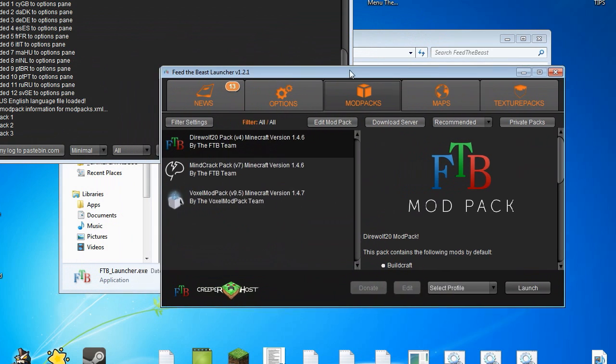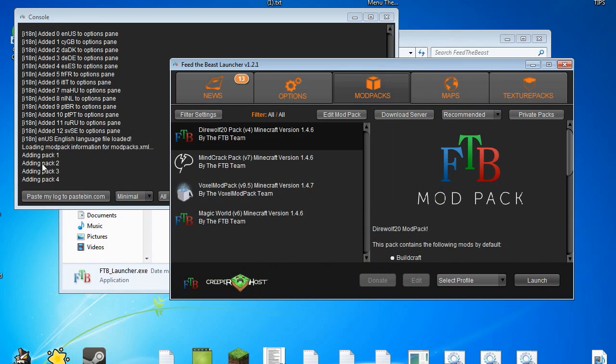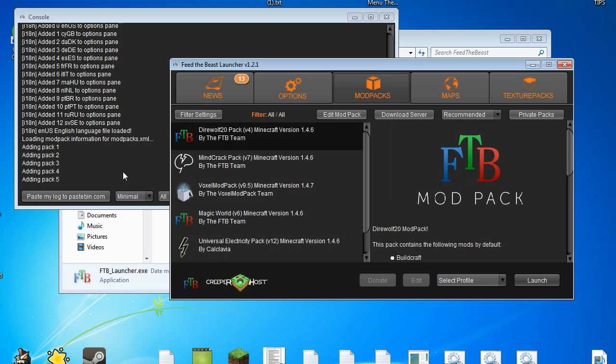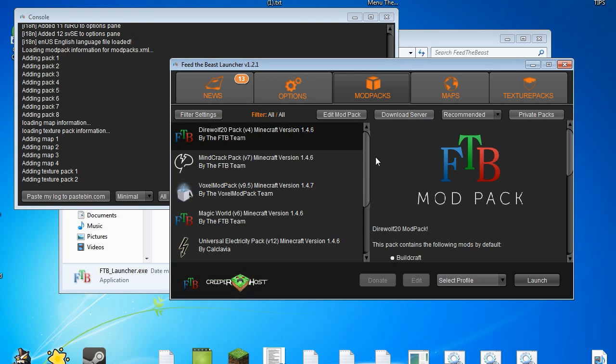To get started, you'll have a nice little welcome screen and it's going to grab a whole bunch of stuff. It's adding packs and actually finding mod packs for you so you don't have to worry about any of that. You can also download the server files from here — I'd stick with the recommended download locations. Private packs is something new coming in the future, but for now you can't create your own, but that's beside the point.